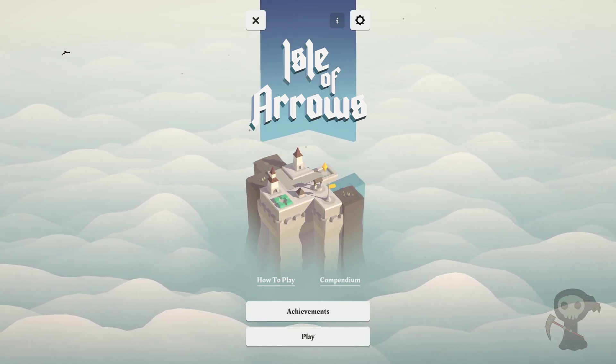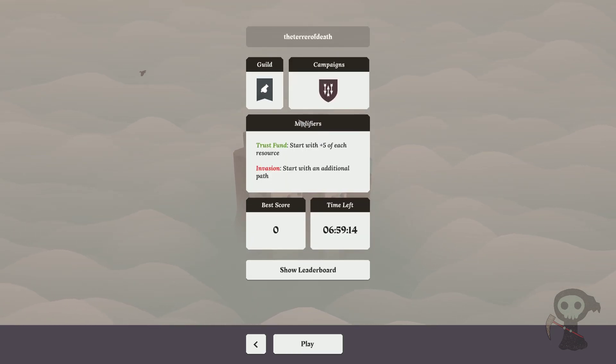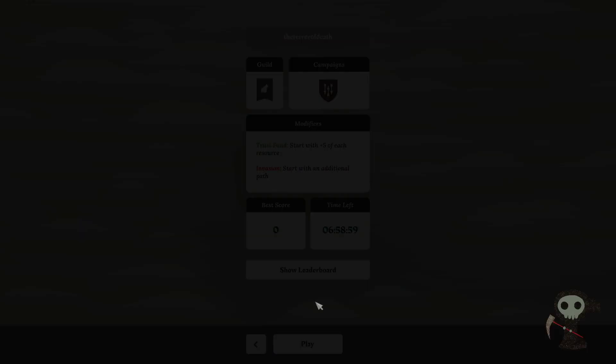Hello friends and welcome to Isle of Arrows, where we're going to try the daily defense. We start with plus 5 of each resource and an additional path. We've got 7 hours left to do it, so let's go!